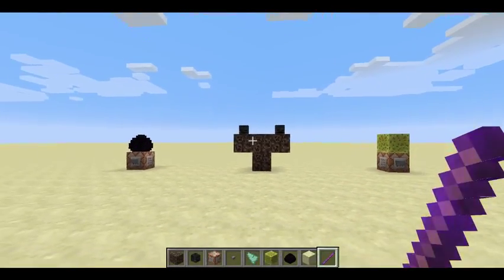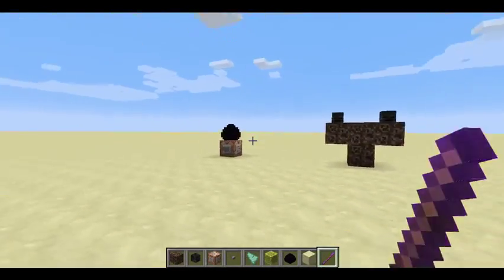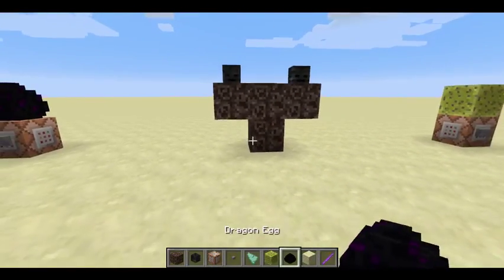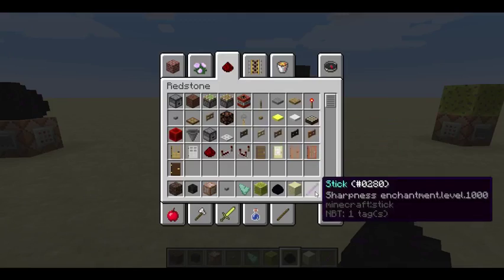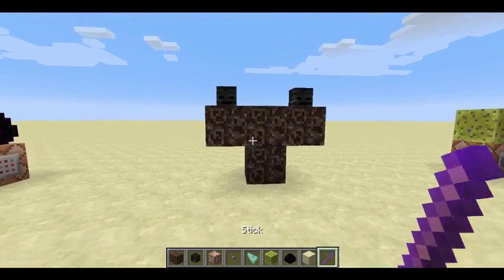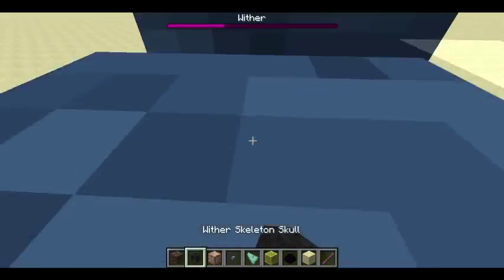Hey guys, HelloCraft78 here with another video. Today I'm going to be showing you how to one-shot every single boss in Minecraft. I posted a video a while back on how to get custom enchantments on anything, and that's basically what you use. You just use that enchantment on a stick or whatever, and you should be able to one-shot anything.